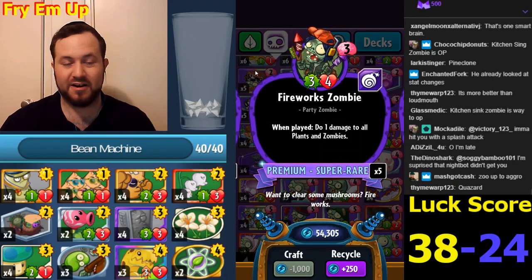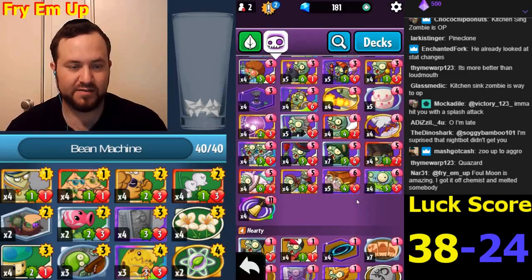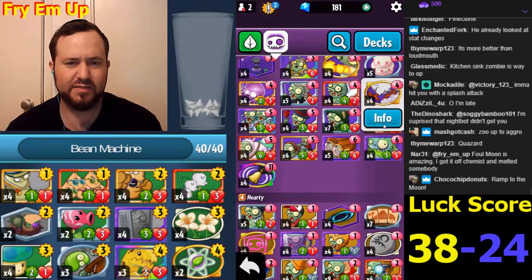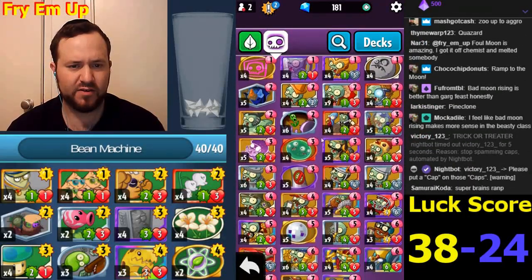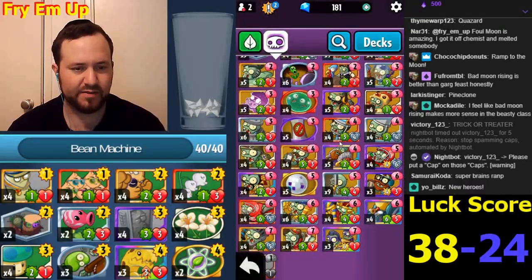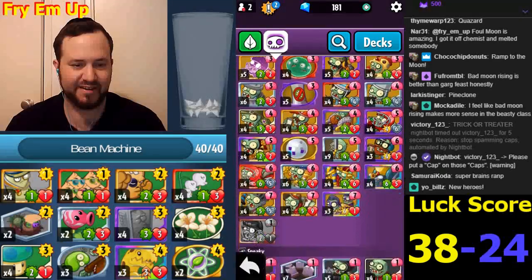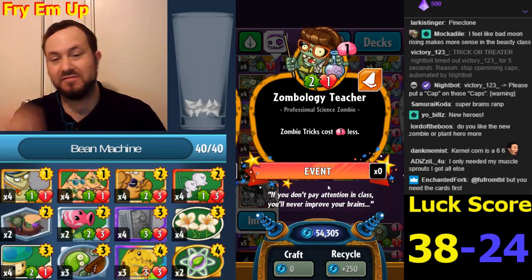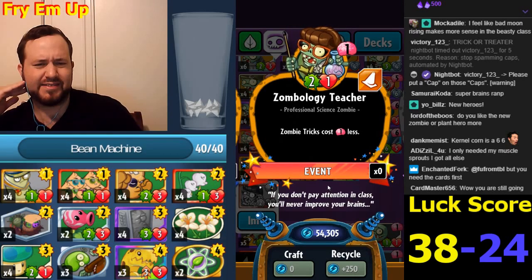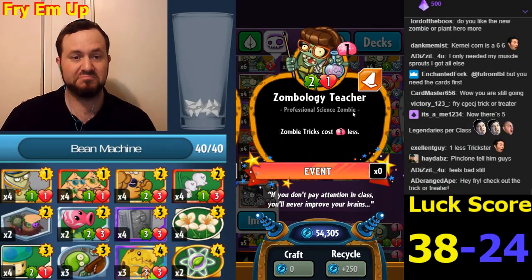Fireworks Zombie became super rare - it's a top-tier card appearing in every single Crazy deck. Valkyrie became legendary - that's the way that goes. Pine Clone became legendary. Zombology Teacher: zombie tricks cost one less. Rust Balls first come to mind. This will be good with Going Viral, which draws you a card, and a lend costs two. It's a science zombie too so it works with science synergy. I don't think it's broken - I think it's balanced.